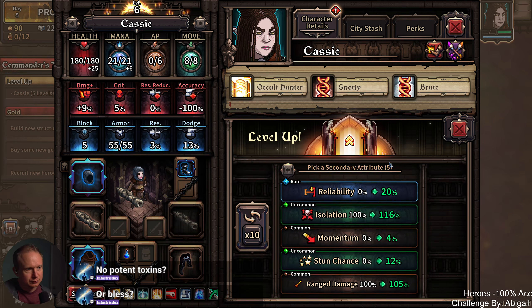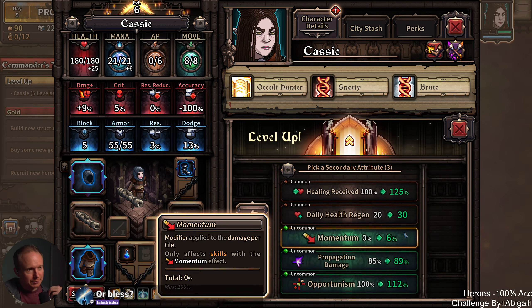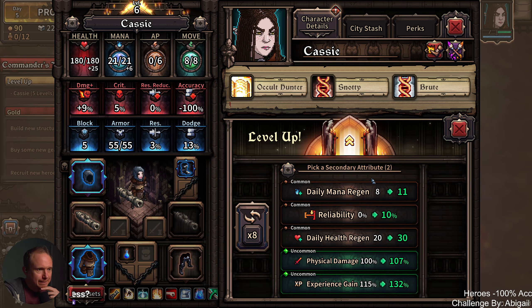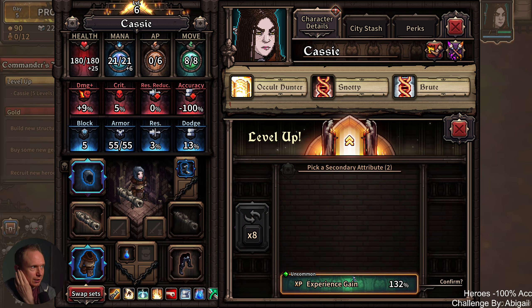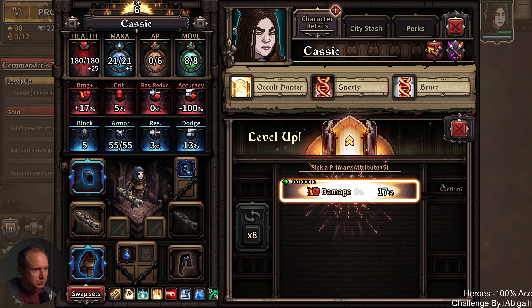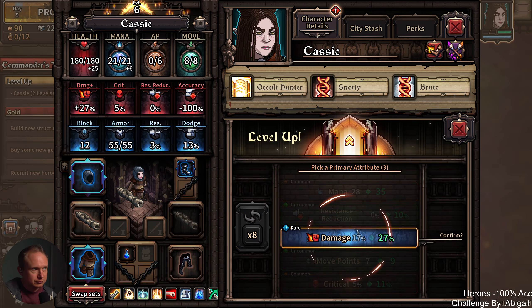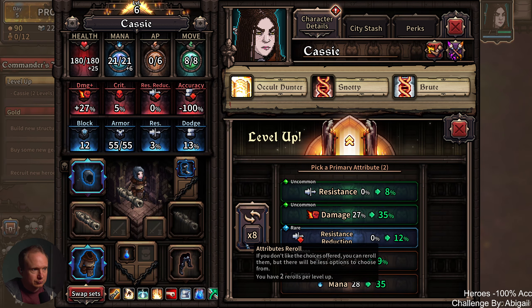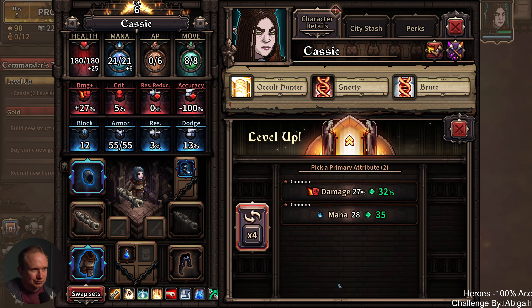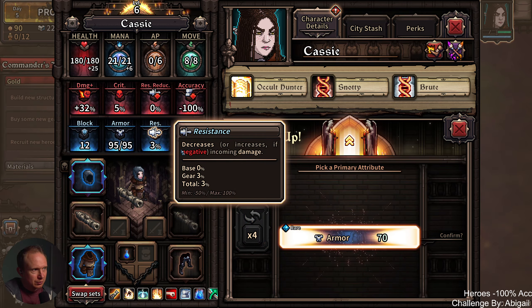So we're gonna go — I guess you could go potent toxins, that's a good point. So: septic shock, poisonous, contaminate, sadist, stunning. I think stunning is more important. I don't think we need the runic gift quite yet. Good stun coming in on Cassie — Cassie might have a future in the stun business.